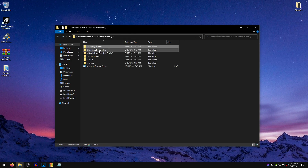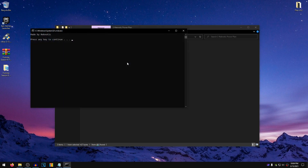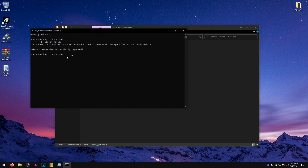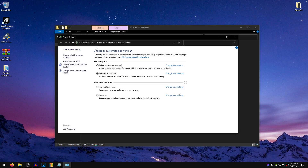Then go back into the pack once again and this time go into the Regnetic Power Plan folder. This is the custom power plan that I made in order to get you guys better FPS and also lower latency. All you guys need to do is right-click on the RegneticPowerPlan.pow, run it as administrator, press any key to continue, and then it will successfully import the plan and also set it to active. Press any key to continue once again, go into the power options, and as you guys can see it will automatically select it.